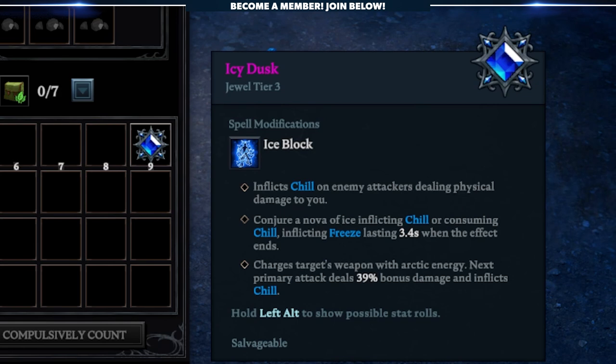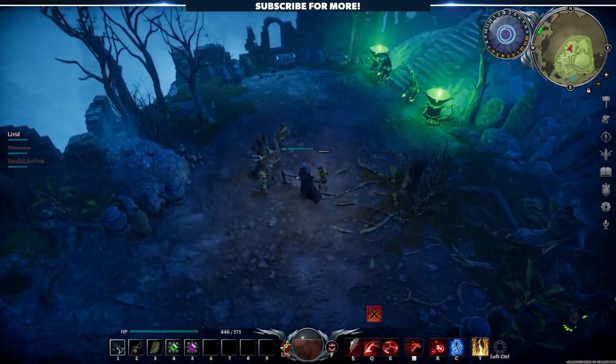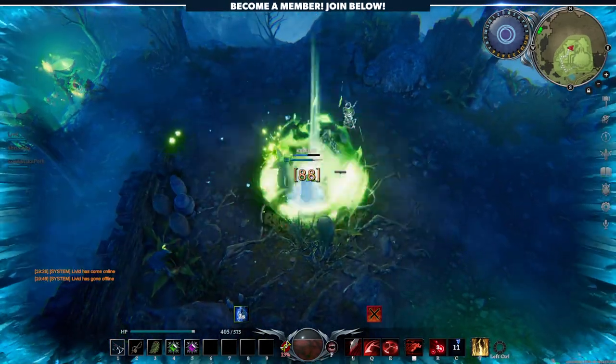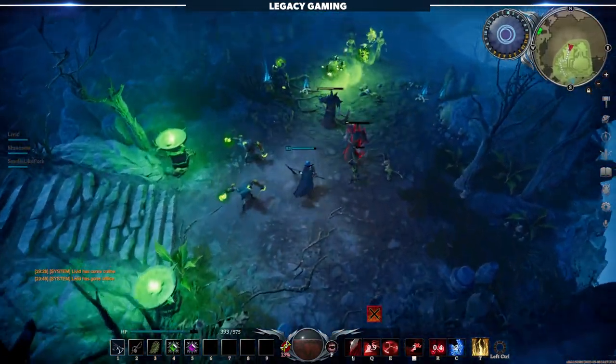Let's look at one final jewel that Livid was rocking during endgame progression — Icy Dusk — which modifies the brand new Ice Block ability in the Frost Tree. We're almost positive this one was a god roll because it ensures you freeze your attackers right as the ability ends or shortly afterwards. Normally, this ability would freeze you or an ally, granting an icy shield and healing them for 8% of the max HP. With this jewel, enemies that attack you while Ice Block is active will become chill. When the Ice Block ends, an AoE that inflicts or consumes chill will erupt and freeze the enemies you were protecting yourself from. Finally, your weapon's next attack will become chilled and deal 39% more damage. This jewel, as well as the others we just talked about, fundamentally changed the nature of spells in the game, and this is just the beginning.